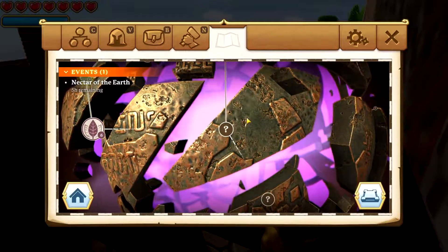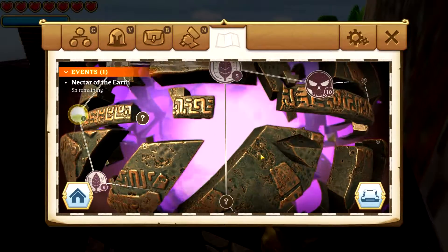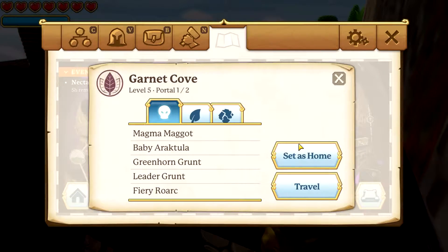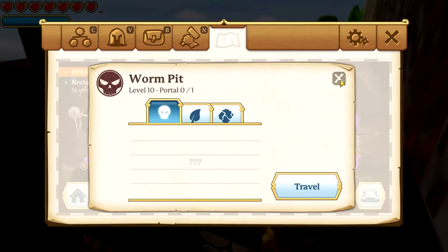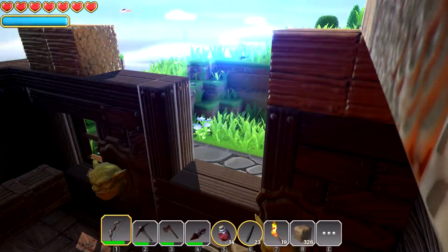We should open up that portal — that should be a blue one, and this one should be a blue one as well. These ones here that don't go anywhere are kind of dead ends, but sometimes they've got some great stuff in there. For the time being, let's head — oh we can! Because we opened up the yellow portal, so let's go check that out first.